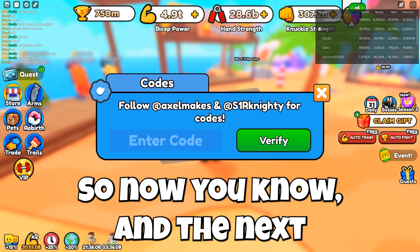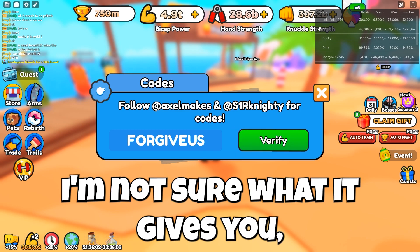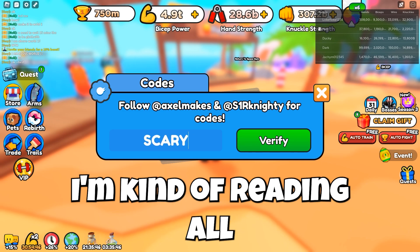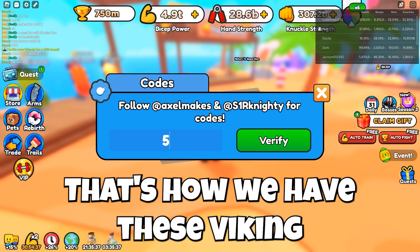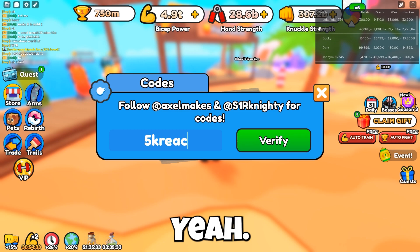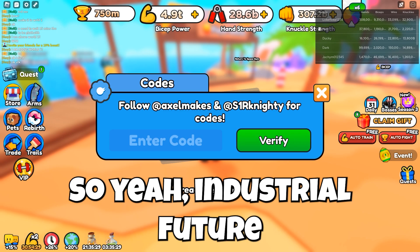The next code we have is "Forgive Us" — F-O-R-G-I-V-E-U-S, all capitals. I'm not sure what it gives you. The next code is "Scary" — I'm kind of reading these from my old videos so you can check those too.